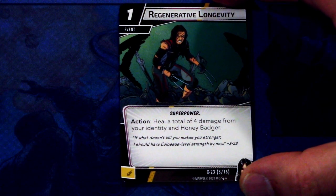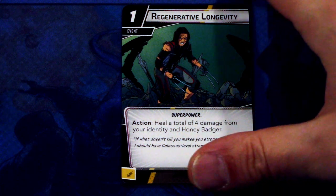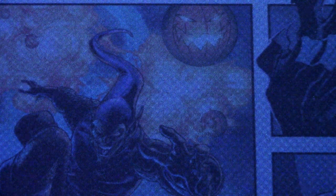Regenerative Longevity — there are 2 copies of this event. It is a 1-cost event, Superpower trait. Action: heal a total of 4 damage from your identity and Honey Badger. This can be committed as an energy resource. With this, you can keep Honey Badger in play longer and keep yourself healthy, so it looks like a good card for this deck.